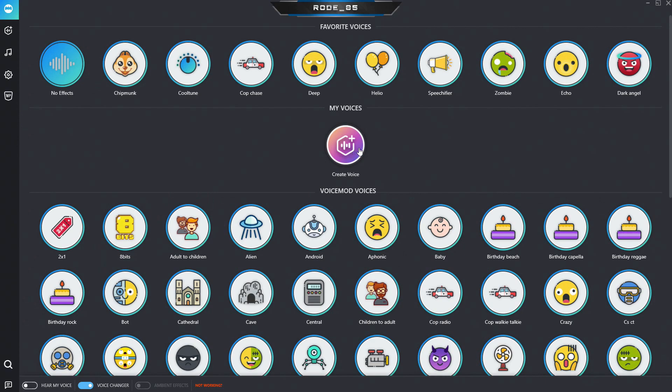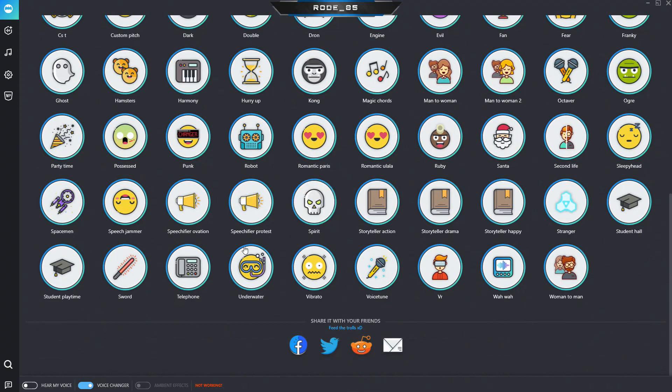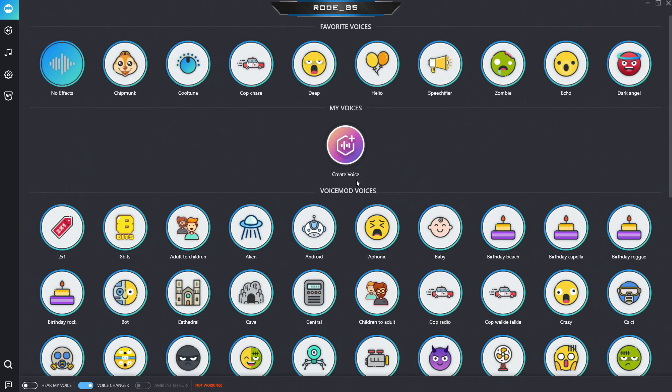You can actually create your own voice. These are all the ones that already come with the program itself. If you don't buy the pro version, you don't get all these options. The free version gets you, like, I think 10 of these voices, and you can't create your own.